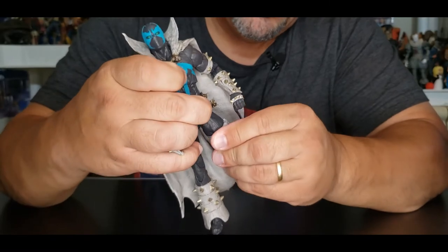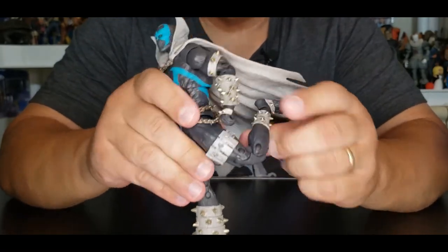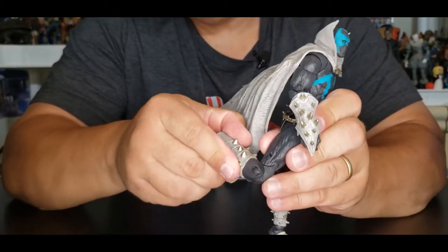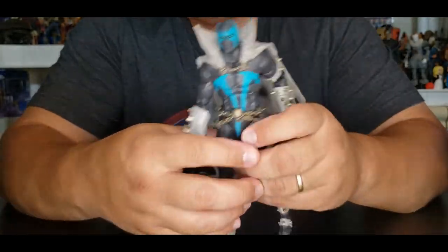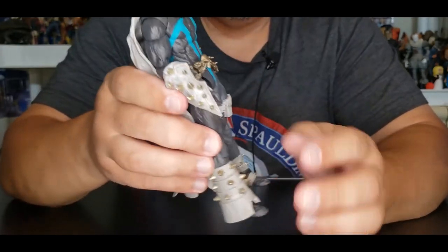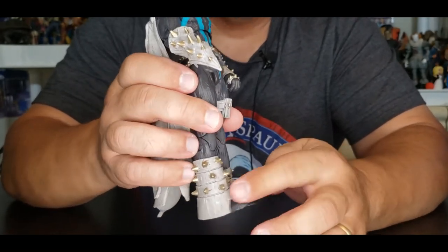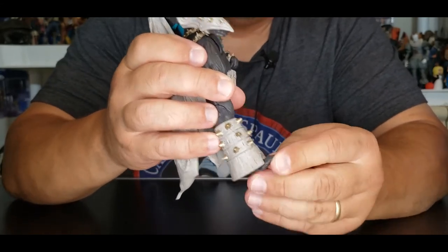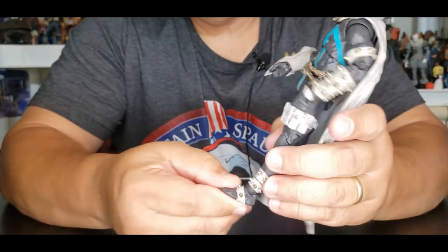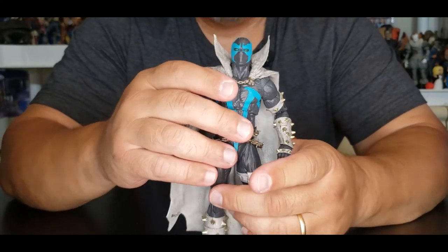He does not have upper thigh swivel, but he does have double jointed knees — no swivel at the knee either. The knees go double jointed, so they come up and then up again — you can see the two pins, same as the other leg. No swivel above the shin area. His feet obviously move — they do hit down, and then they both go up, though one barely goes up because the stop is hindered. He has a toe bend on there, which you can see better with the other foot. As far as a tilt rocker, there's nothing really there.